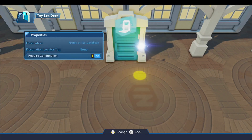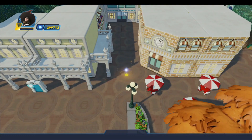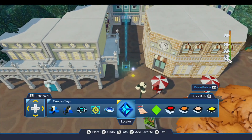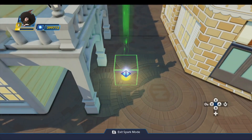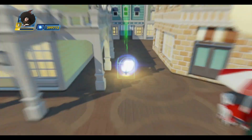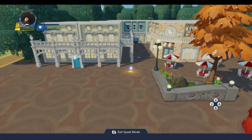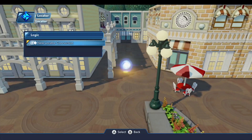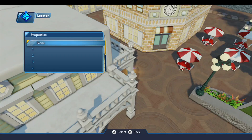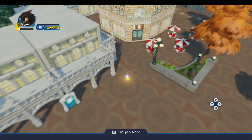We're going to leave the rest of those set the way they are. For the return, we're going to place a locator over here at the exit for the ride, which will be right here. I want to make sure the little blue dot is facing out away from the ride, so it's facing that way — this is where we come out of the ride. We need to set our destination locator tag. Last time when we built the Haunted Mansion, we set this to three, so this is going to be number four.